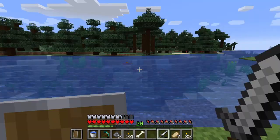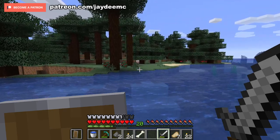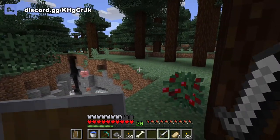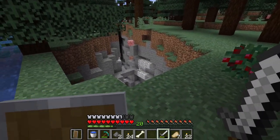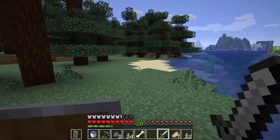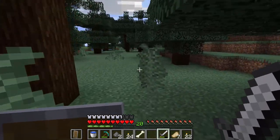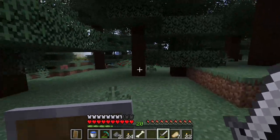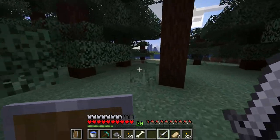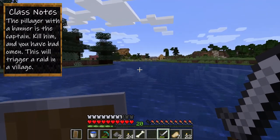Now let's go take care of these guys. I don't know if they're still there. This is not exactly important for what we need to do today, but it is something you will encounter. They fell down into the ravine. I'm not going after them down there — I have no way to get out. If any are still around we could kill them, but if not, no big deal.